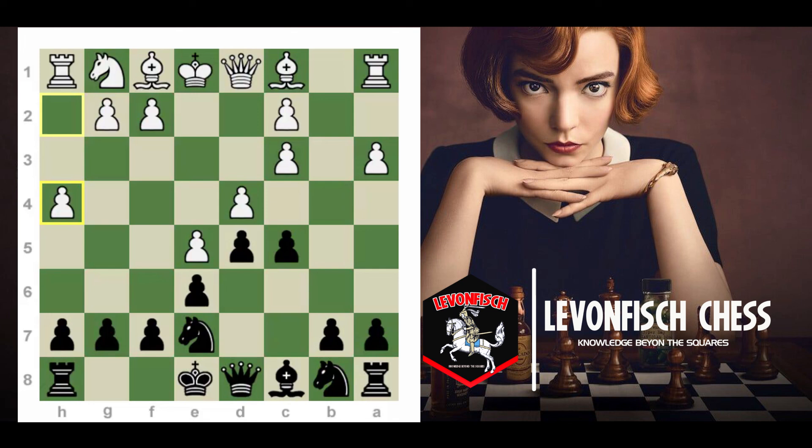Thank you for listening in. Today we covered the bishop d2 sideline — the last sideline in the position — and we finally moved on to the E5 variation and looked at h4. Next time I'll talk about a4 and knight f3. Those two moves are very similar to each other, and the positions are really interesting. So I hope you'll tune in, and I hope you enjoyed this video.